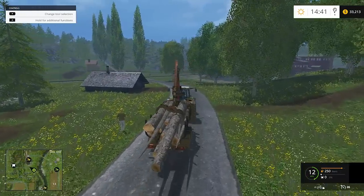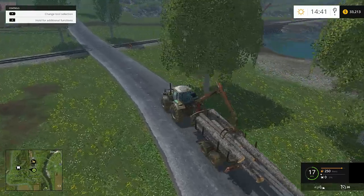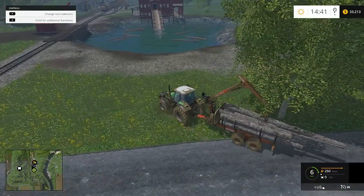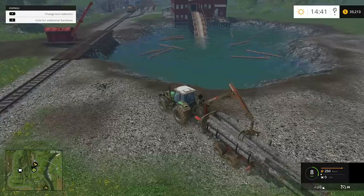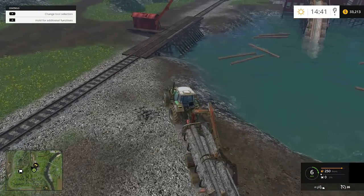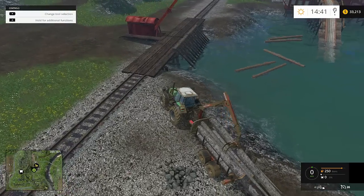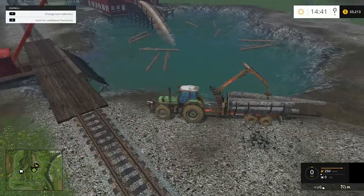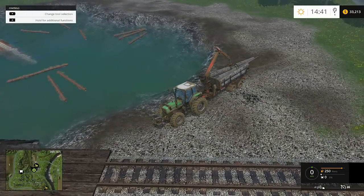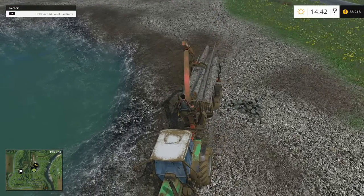The way they scale the pricing on logs is by the length of the log and the straightness of the log, not necessarily the thickness. There's the pond right there. There are multiple ways to do this — you can unload them into the pond, or you can be a daredevil like me. I'm going to throw one log down because I want to see how much that big one is worth. Basically you toss them into that pond, and if you look on the mini map, we're at the top left corner by the lumber yard.